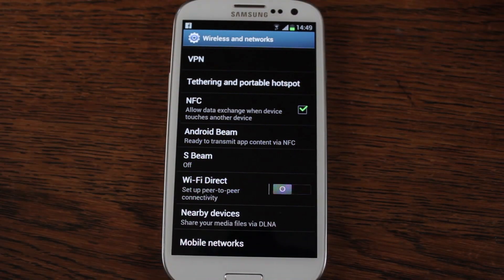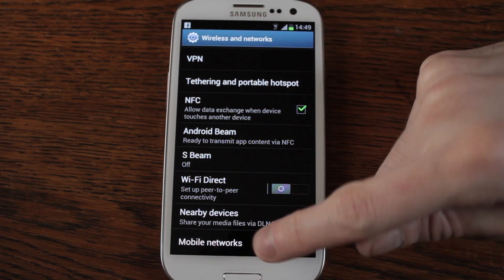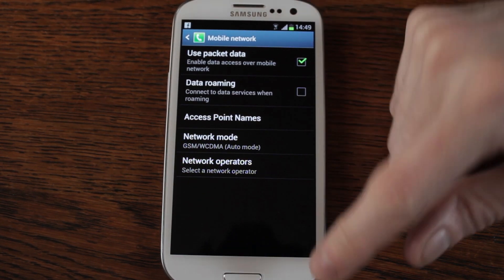If you've got a PS3, Xbox, or something like that, DLNA lets you hook your mobile phone up remotely and share content from your S3 directly to your PS3. And then mobile networks, which is for those of you that want to change mobile settings, data roaming, everything like that.